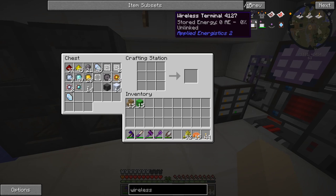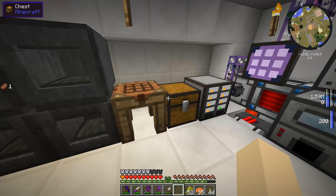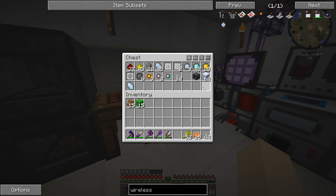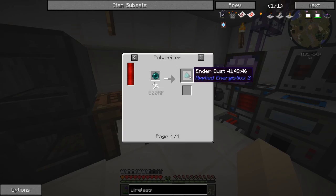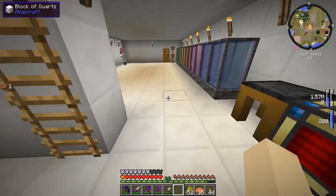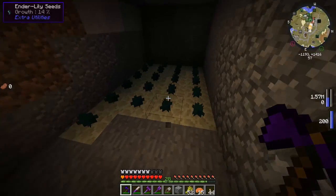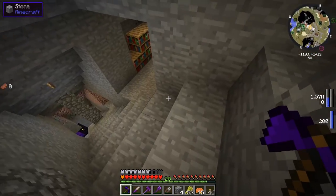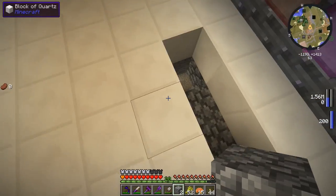I'm pretty sure we have a lot of ender pearls — yeah, 22. Pretty good amount. We need to make two of those wireless receivers. We don't need the actual wireless access point separately. We just need a calculation processor with a glass cable, which we already have a calculation processor right there. And glass cables — we can make them easily with quartz fibers and regular glass. To boost the wireless signal, we need these boosters, which is pretty cheap. Ender dust is going to be the most expensive thing because you have to pulverize ender pearls and you only get one per pulverized ender pearl. I don't think our ender pearls down here are doing too well — it's still 14% for all these, and it's been well over a week.